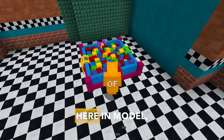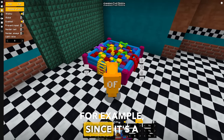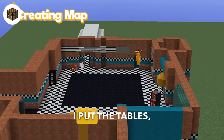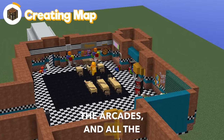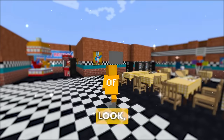I have some FNAF decorations here as models, like this ball pool that I can position wherever I want. There's this little carousel, an arcade with Freddy — exactly. So that's what I did: I put the tables, the chairs, the arcades, and all the interior decoration of the pizzeria to look very similar.